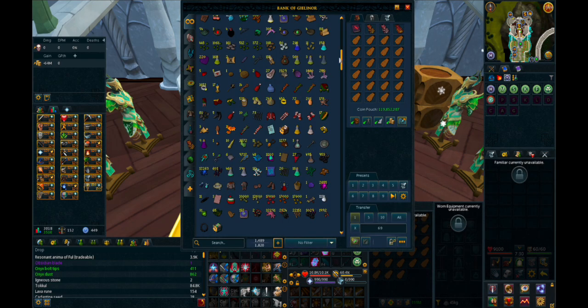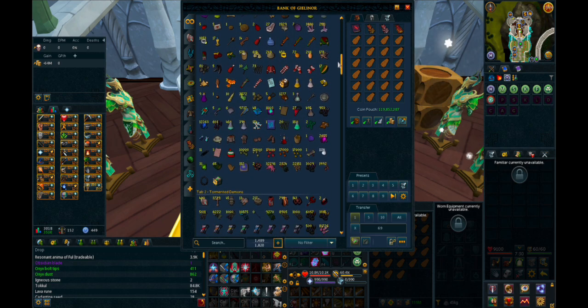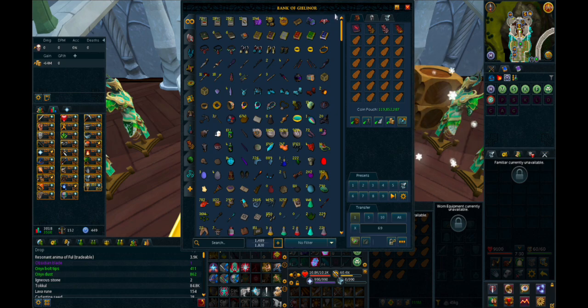This very first tab is my miscellaneous junk tab — just a lot of stuff that I don't really know what to do with yet, and eventually I would like to organize. I'm going to go in reverse order because this tab is typically what people are the most excited by.